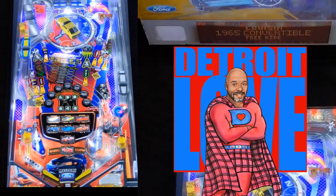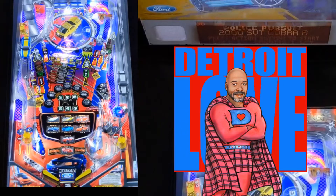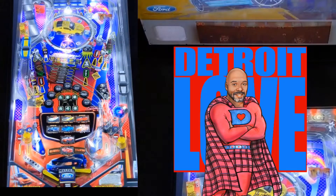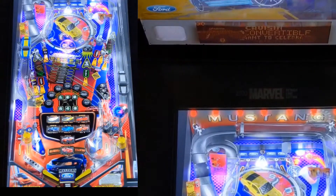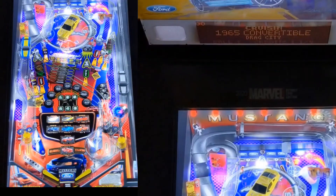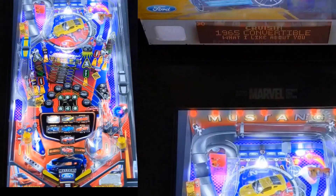You can change the song and cruise with the mode. There's Cruising, Mustang Convertible, Road Course, Police Pursuit, The Stunt Driver, Drag Race, and Rally Race. Once you pick a mode — like Cruising — then you can switch to the '65 Mustang Convertible and pick the song. Pretty cool, let's get started.